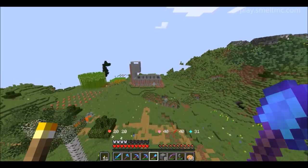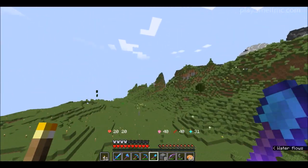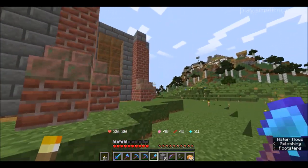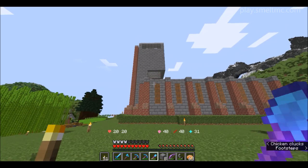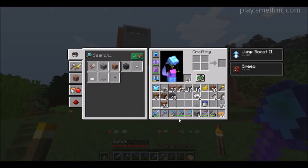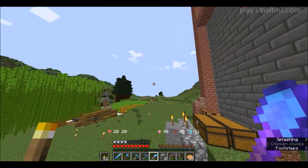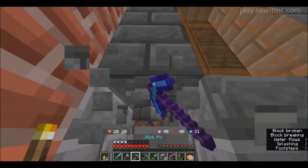Here we go folks - here is the bottom layer down. It's a little bit ugly but we're going to be putting the roof on very shortly. I've gone ahead and added some orange stained glass there, and I've put some black deepslate there. That should hopefully create an effect that it's dark inside, because we're eventually going to be putting farms inside of here.